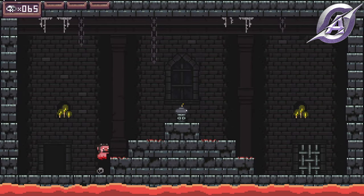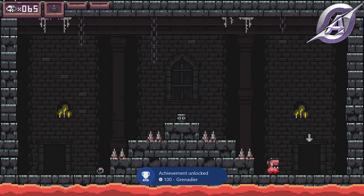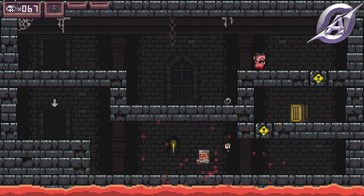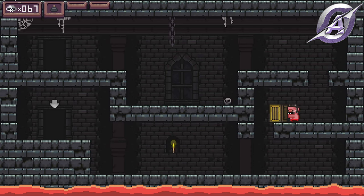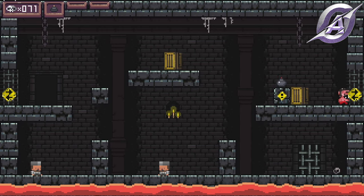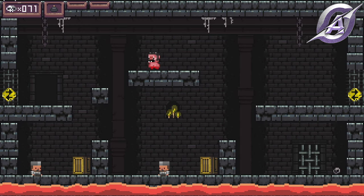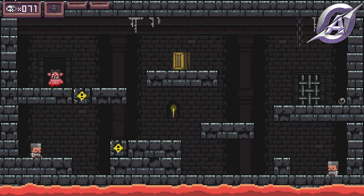Have patience for the spikes to retreat and then take the bomb to get the Grenadier achievement. Now you have the bomb, so you can use it to destroy certain blocks. Use the bombs to free the box and push it down. Kill the enemies and get to the door. This being the 20th level, you will get the Building Your Way achievement.